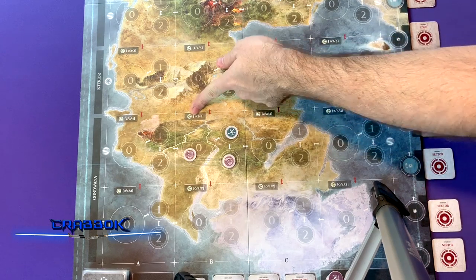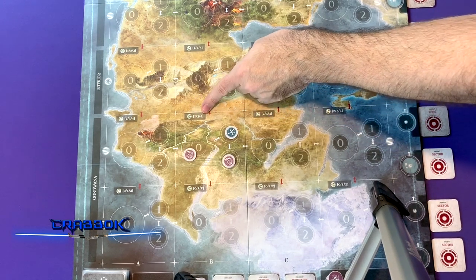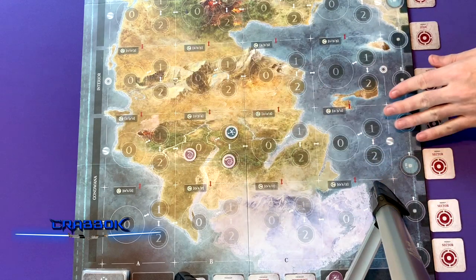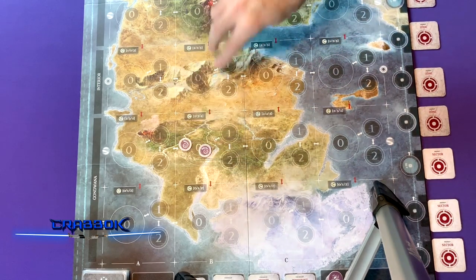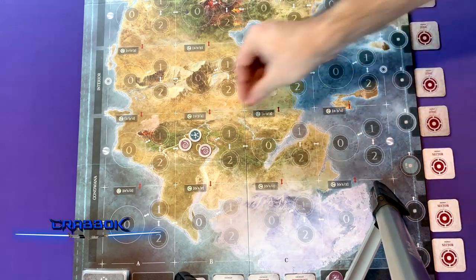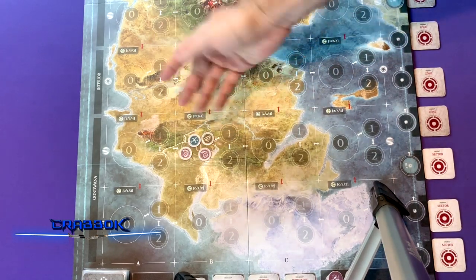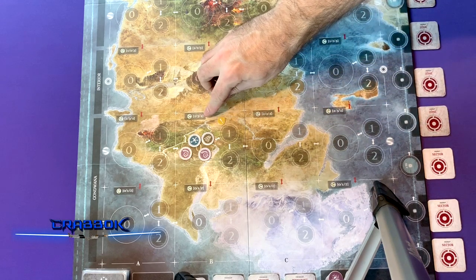Each square on the board has a food value — in the temperate zones these are two, three, and four. That means in the first epoch you can sustain two animals without repercussions, three in the second epoch, and four in the fourth epoch. If at any point there are more animals than the food value allows for the current epoch, you mark that zone with a warning marker and there's danger of hunger at the end of the turn. Food values differ by zone.